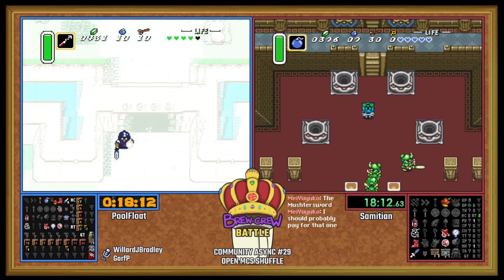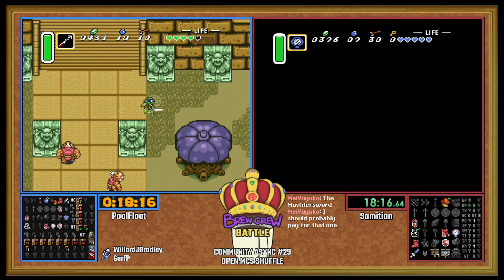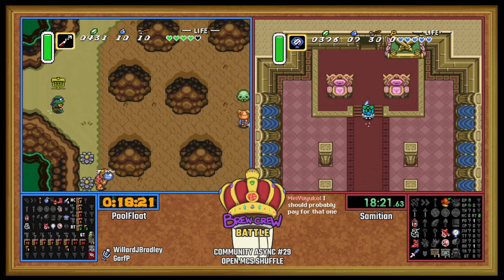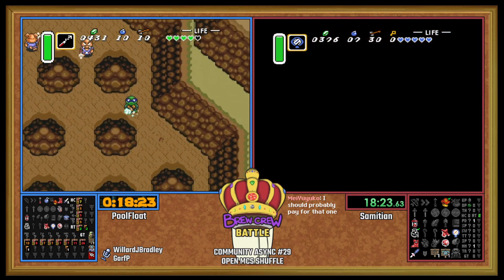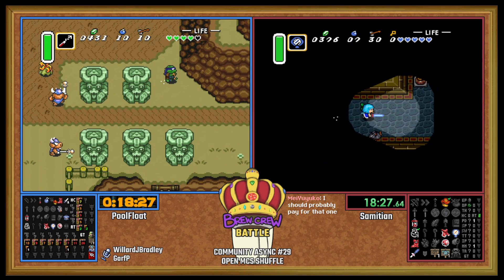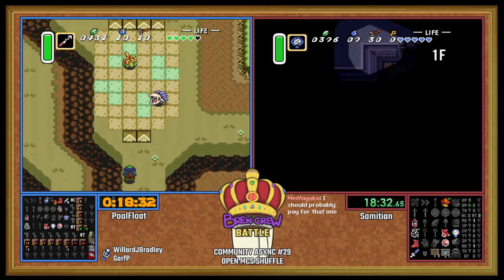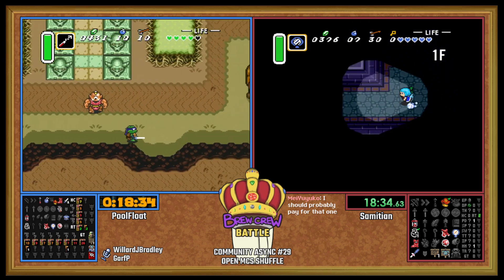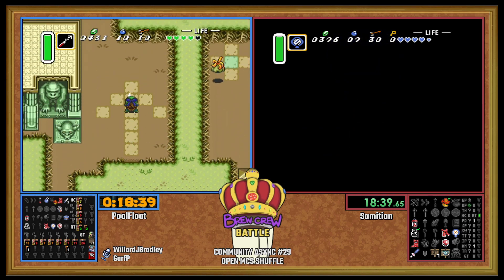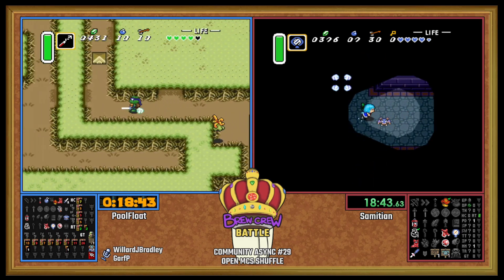And there's the one south of Ice Falls that takes you to the Zora area. The Dark World ones are a little different — there's one whirlpool in the Dark World that takes you from Dark Potion to Dark Ice Rock Cave. PoolFloat still going to Pod despite having Dark East Death Mountain access?